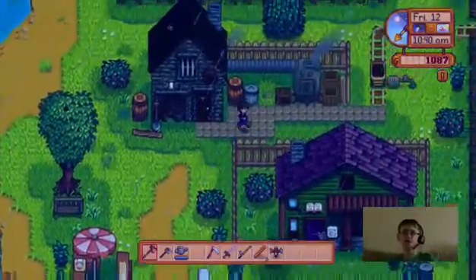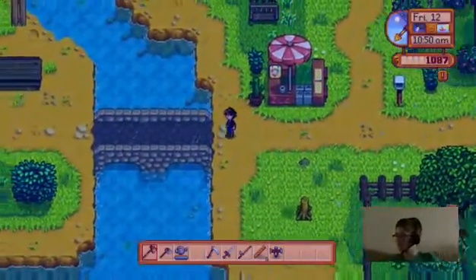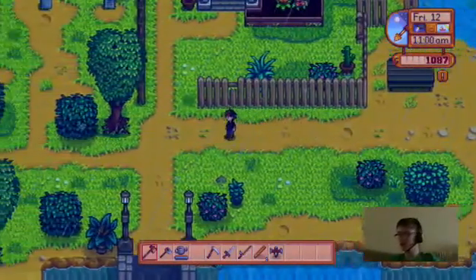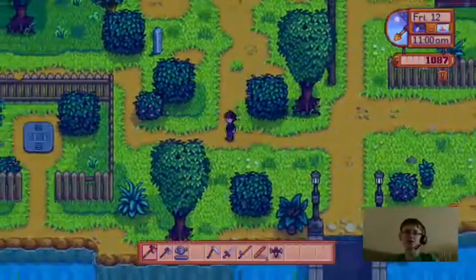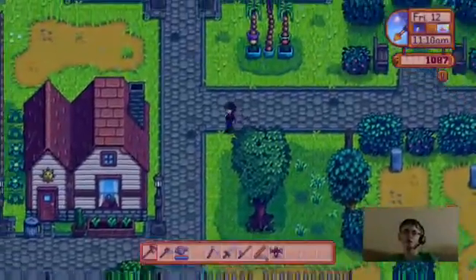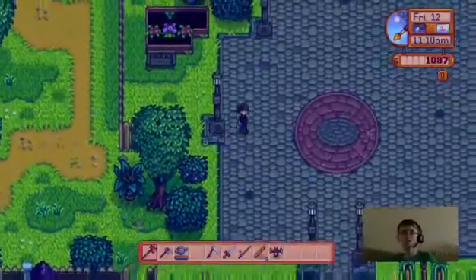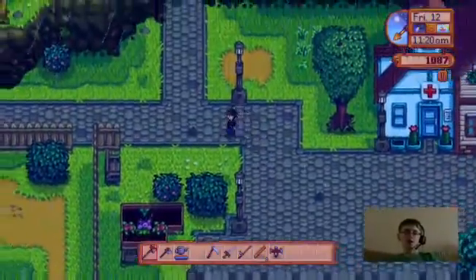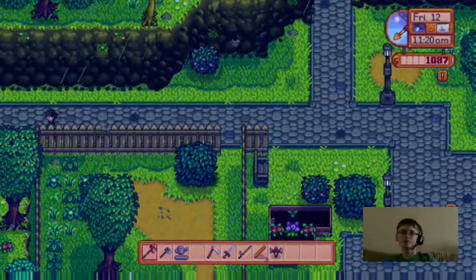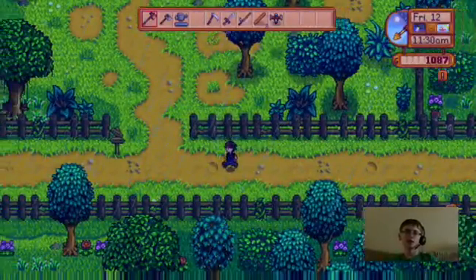Now let's check the bins, install the sprinkler, and then head to bed. A steel axe — apparently that's a thing. So the upgrade order is copper, then steel, then gold, and then iridium. Iridium is the best and it's purple. It's time to go install the sprinkler. I could actually speed through the days just to get my new pickaxe done.